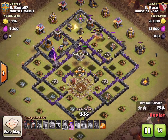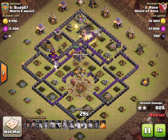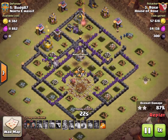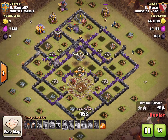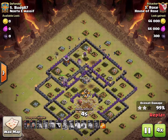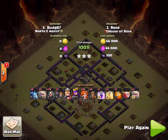We throw a couple more wizards down for cleanup. We've got three or four more defenses: a mortar, which goes down; a wizard tower, which goes down. Now all we have is a cannon and an archer tower. We have two golems, our queen, and a bunch of cleanup wizards going at it. At this point it's just cleanup — we have too many troops for them, and it is a three-star by Rose. Great job, Rose, on the GoWiVa.